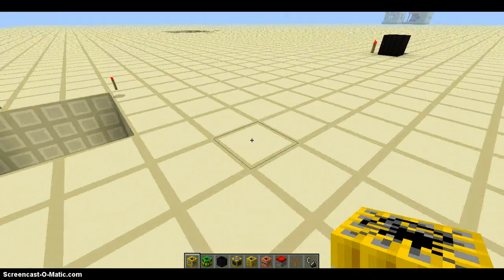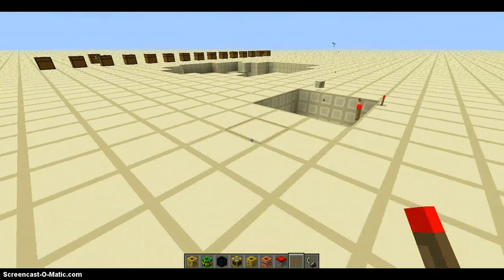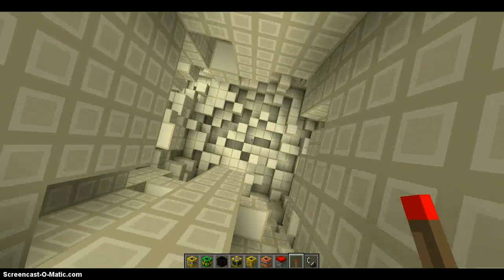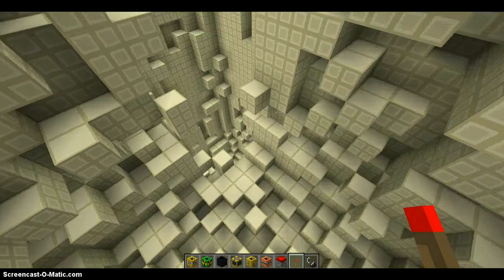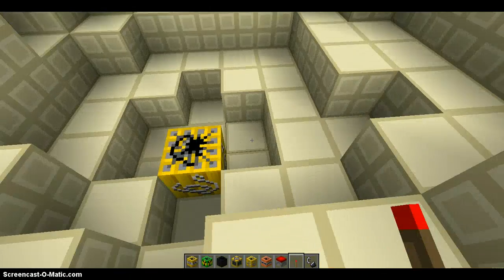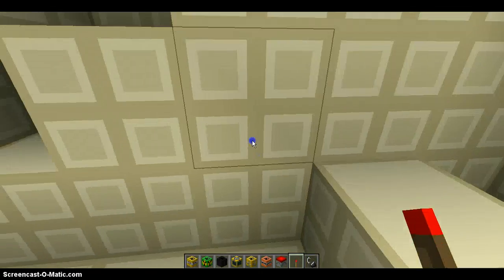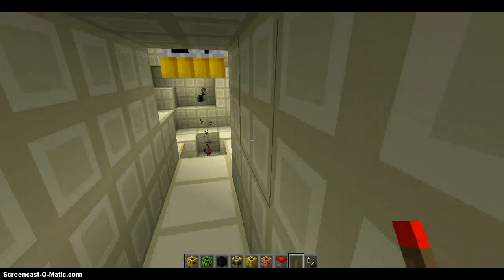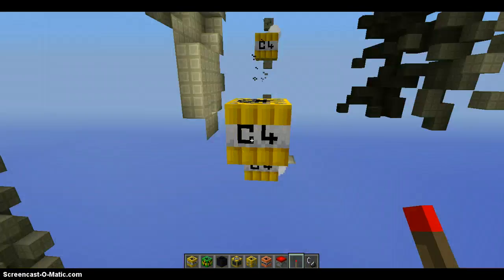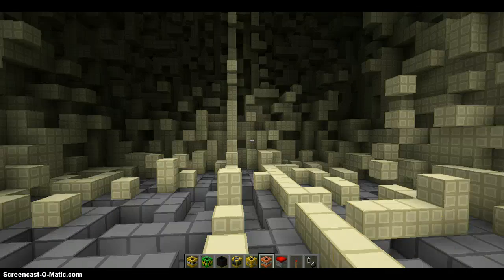Next we have the C4. It's three times as strong, so let's see what it does. Whoa, whoa, whoa, whoa, whoa! We can use this as our testing zone. Now this is the bundled C4 — it has a whole bunch of C4s in it. I don't even think this is the same place anymore.